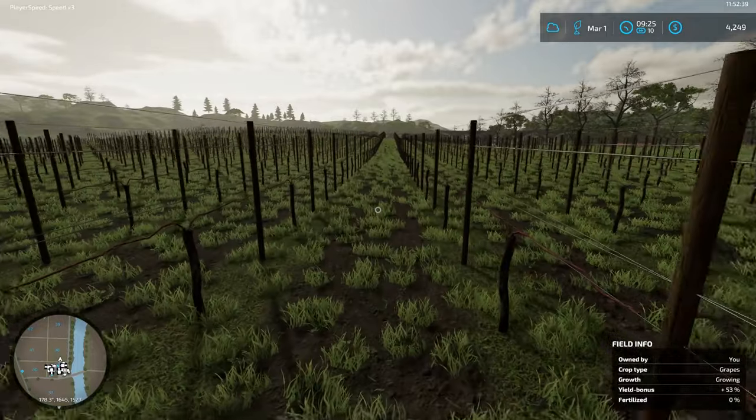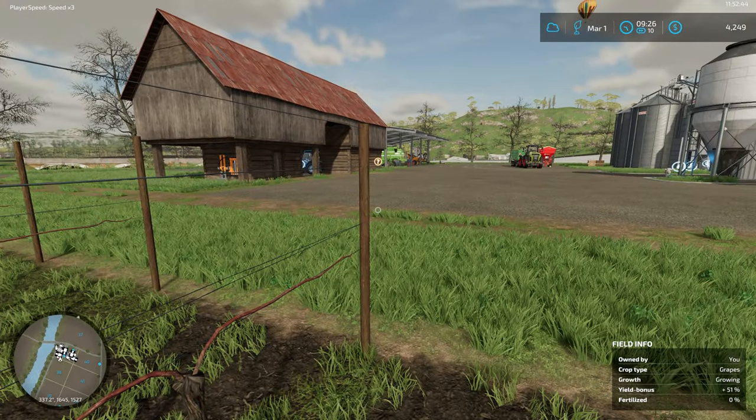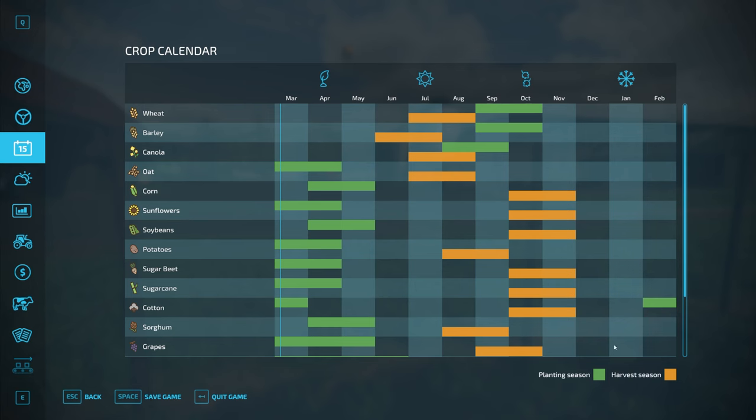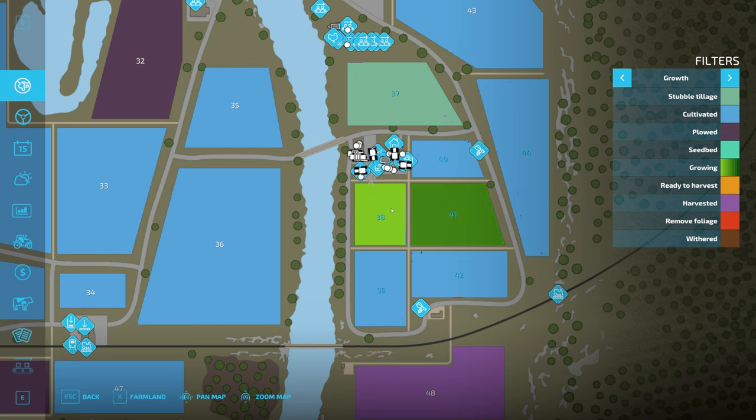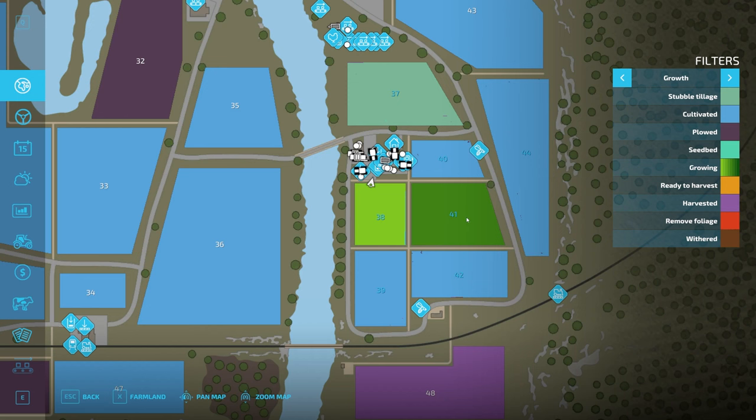Let's have a look over at our grapes. They're growing, which is fine, so nothing to do here. We do need to start seeding — we need to get sunflowers into the fields. I'm going to put sunflowers in fields 44, 37, 39, and 42 — that's going to be purely sunflowers. Field 40 we're going to put in sorghum, so that'll be a little bit later. And in field 41 we've got canola growing, and we're going to replant canola back in there.